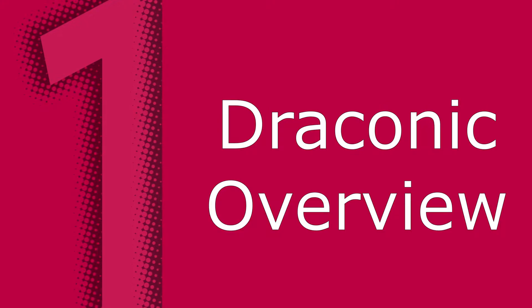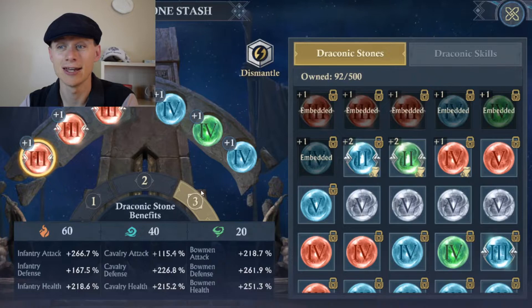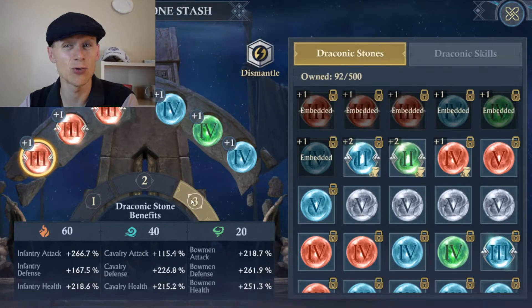Once you've got your level high enough, you'll be able to open up one of three different sets of stones. You won't be able to get all three immediately, so keep leveling up your dragon. If you click on the one you can't open, it should tell you why, and keep doing whatever changes are required — you can have up to three sets.